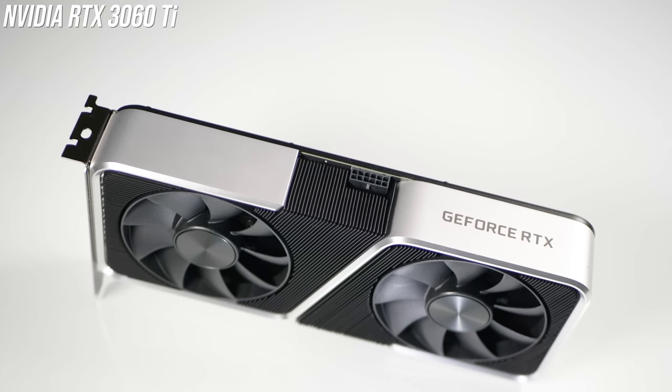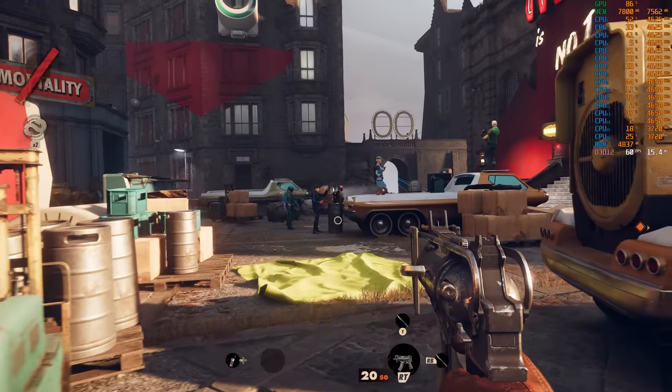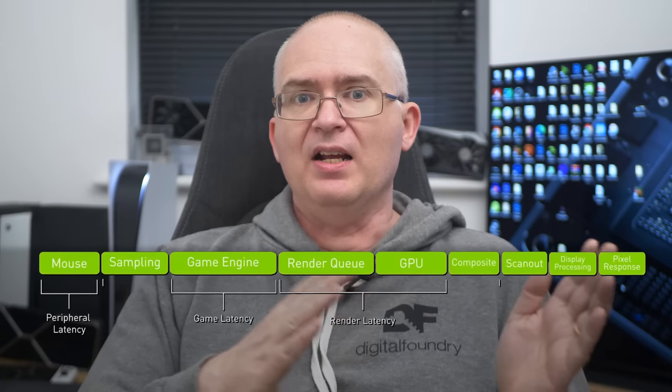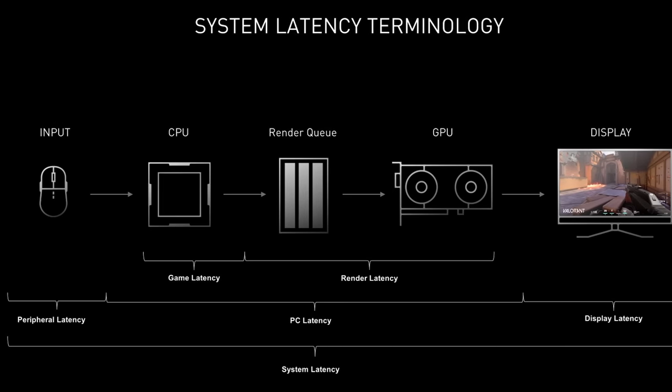So exactly what is Reflex? Fundamentally, NVIDIA offers up a unique SDK that each developer directly integrates into their game code. Supported from Maxwell GPUs upwards — essentially GTX 900 series and up — it aims to reduce bottlenecks in a game's engine and its use of the CPU. To put this into perspective, the pipeline between a mouse click and the resultant on-screen response has many stages: your input device, drivers, the game engine, renderer, and of course the monitor at the end of the pipeline, all adding milliseconds of delay, comprising the so-called end-to-end latency.